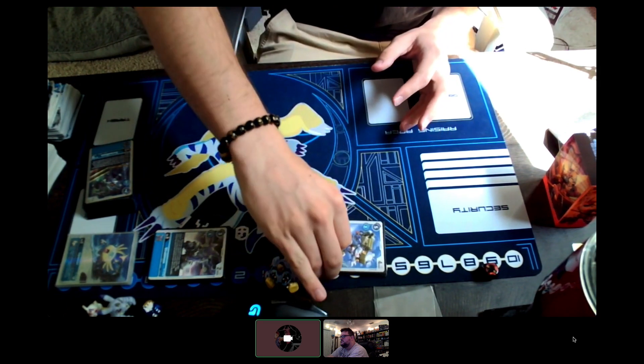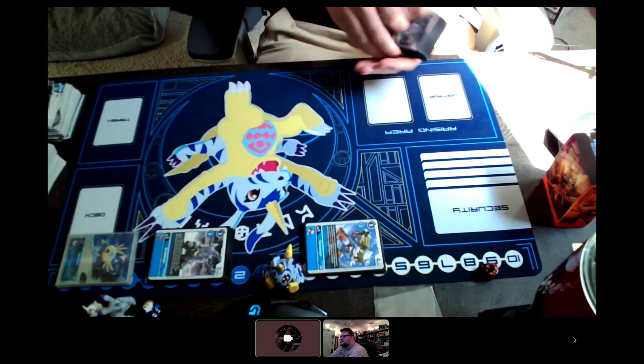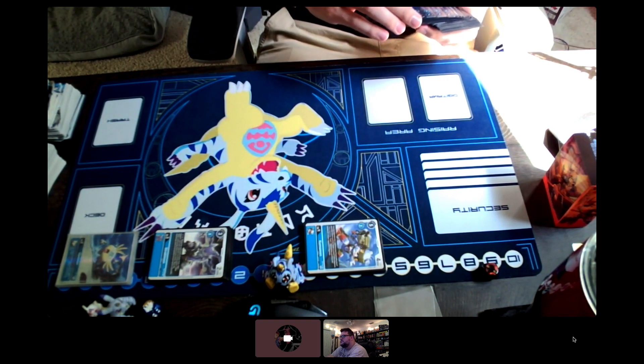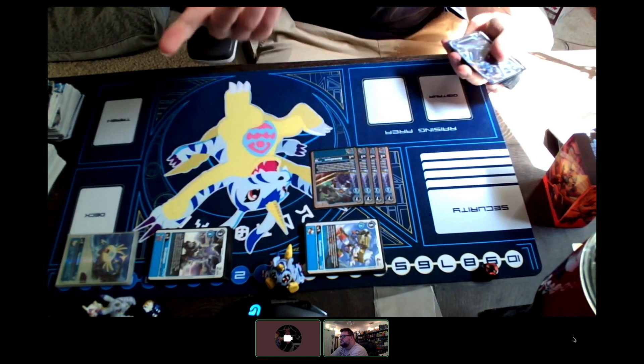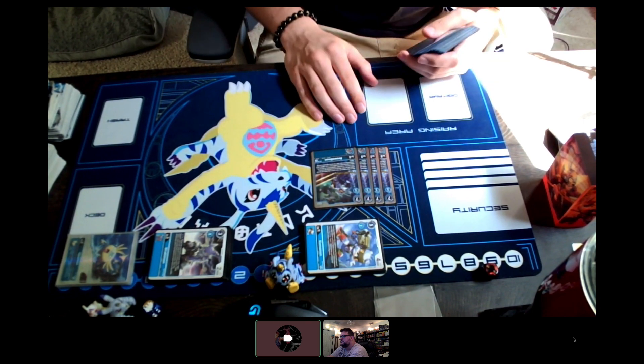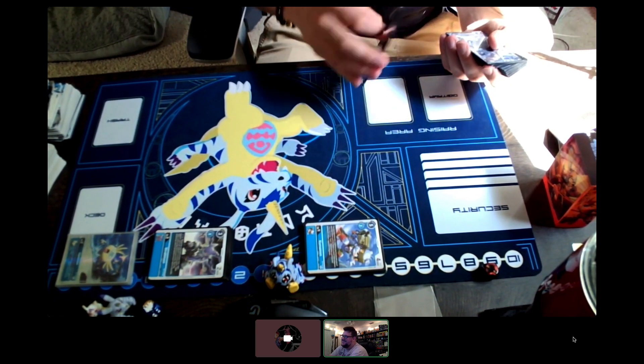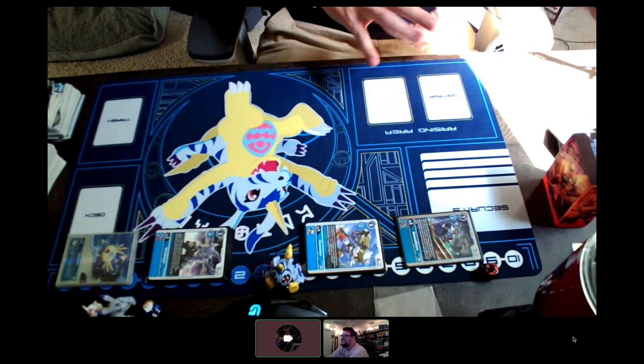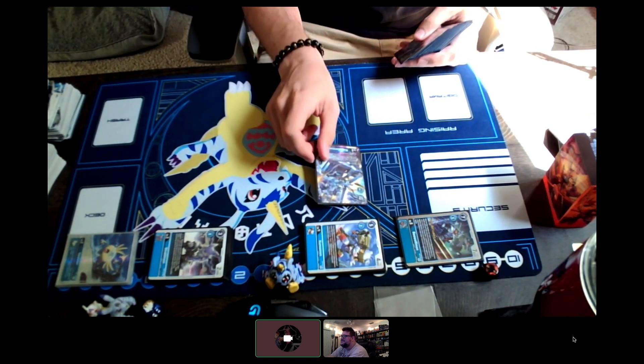Also, with Mulligans, you're able to feel a lot more comfortable just running lower counts of things. Ultimates: 4 Beowulf — nothing really to say here. He's one of my favorite cards. This is the tech card that people will probably be the most shocked about.